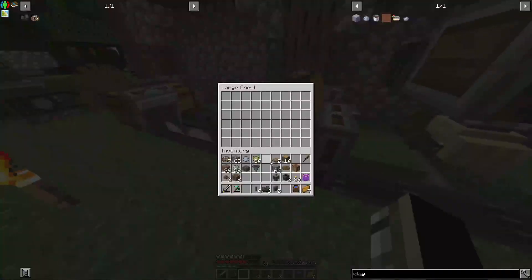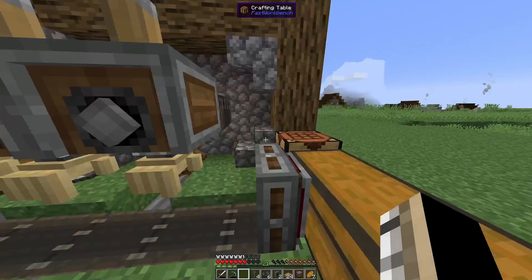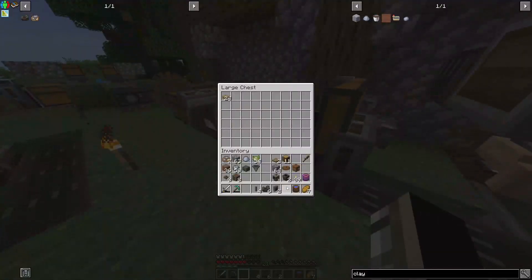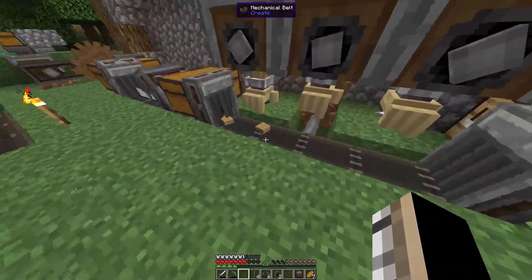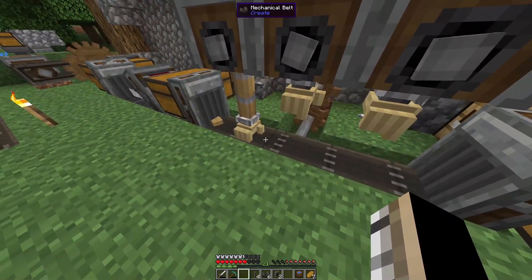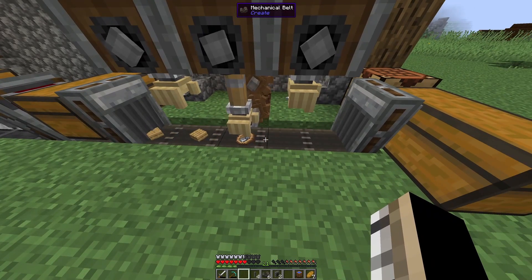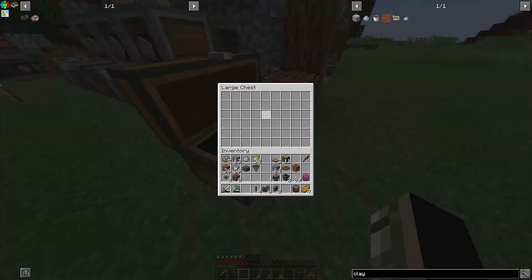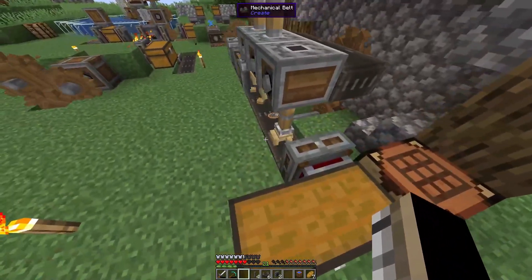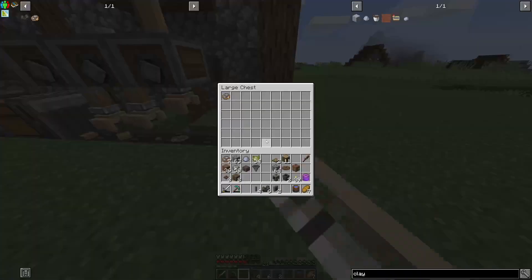If I manually put some slabs in here — you see it comes out. I haven't hooked this up yet of course, but it places one, goes to the next one, places another, and this saw will finish it off. Then it'll just come into this chest — it's actually really convenient.